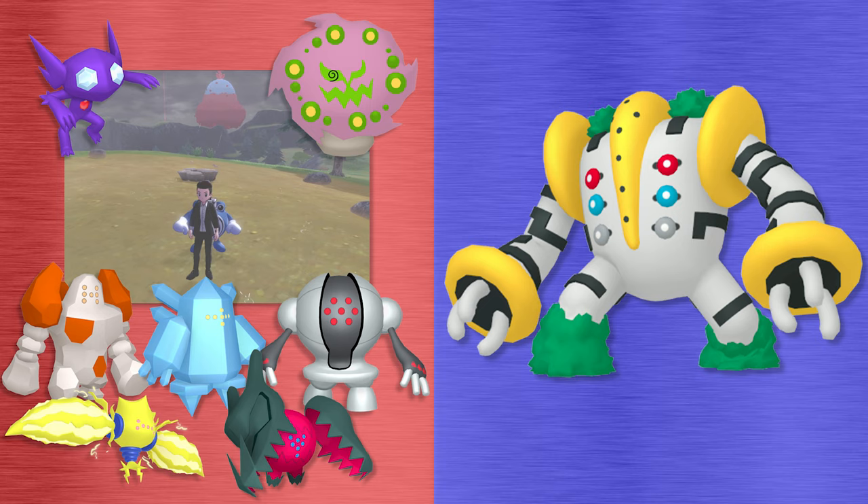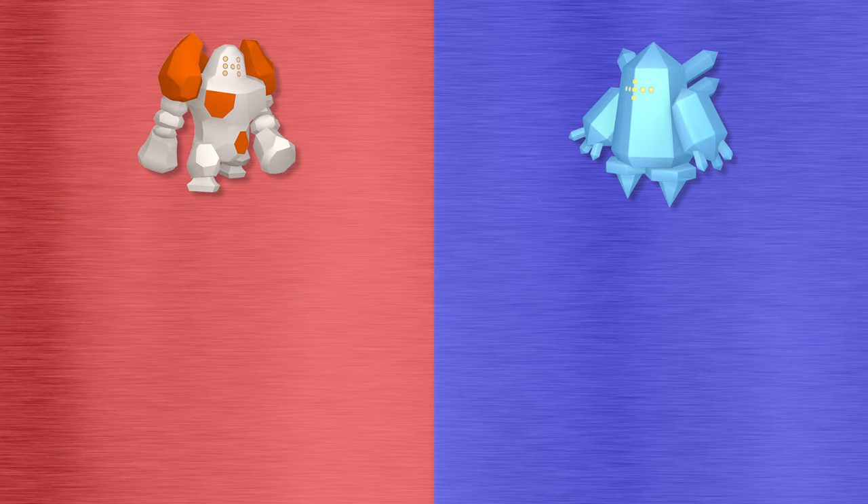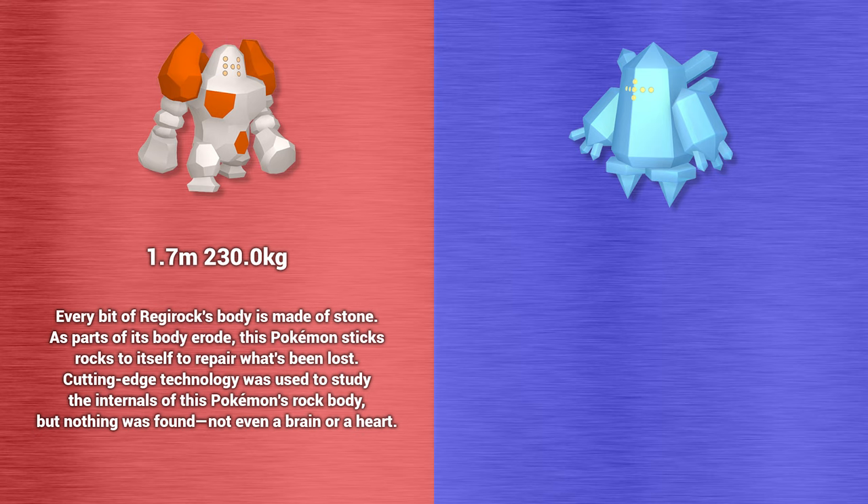But what makes these six Regi Pokemon so different? Let's take a look. According to the Pokedex, Regirock stands at 1.7 meters tall and weighs 230 kilograms. Every bit of Regirock's body is made of stone — as parts erode, it sticks rock to itself to repair what's been lost. Cutting-edge technology studied the internals of its rock body but found nothing, not even a brain or a heart.